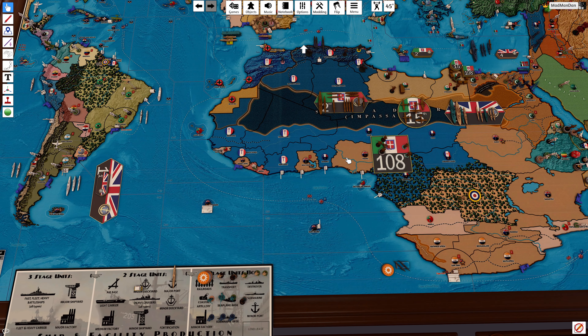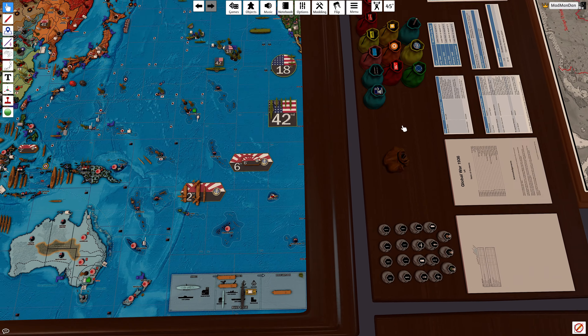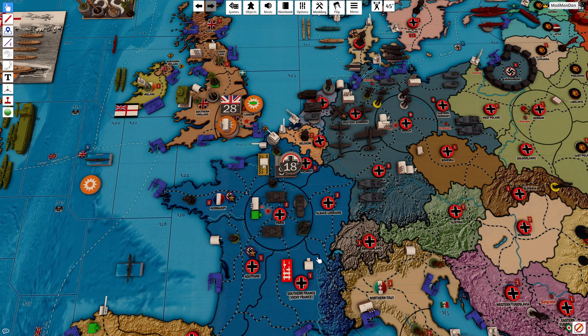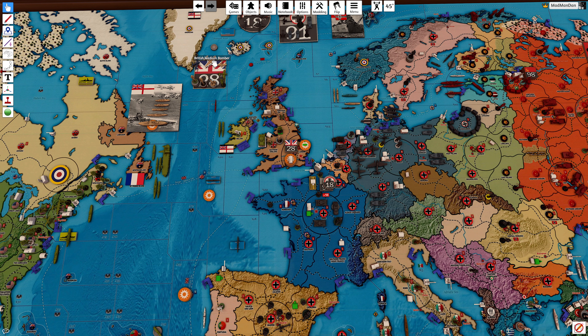Maybe in five turns from now we'll be able to cut them off from supplies. We do have a damaged rail — yes we do. As far as I'm aware, the airbase is not complete so we don't have to worry about any scrambling. The medium bomber will do the trick — one, two, three, four, five, six — he'll land back in southern England.